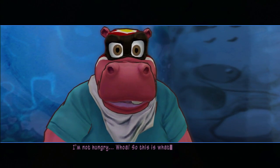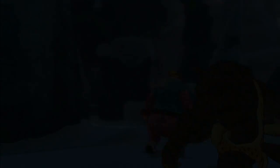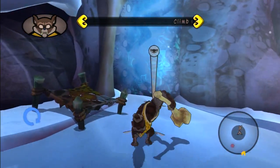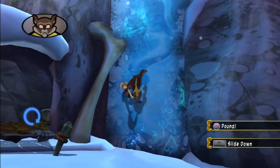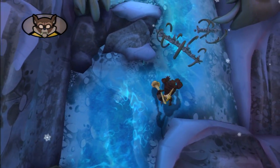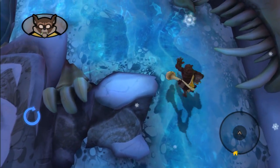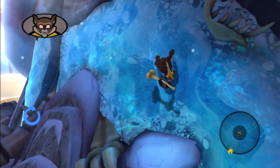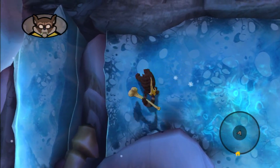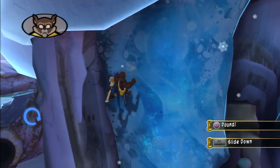Whoa! So this is what it feels like. Okay, Bob. I know Murray got to navigate around obstacles or break through them. Press the square button to pound the wall — that should break through any obstacle you run into. Press the X button to jump across any gaps in the rock. Slide down quickly: press and hold the R1 button.